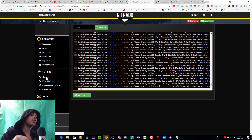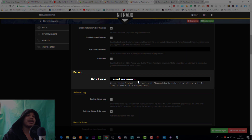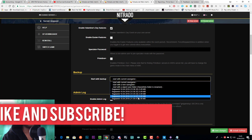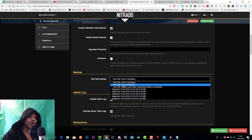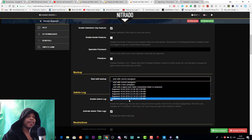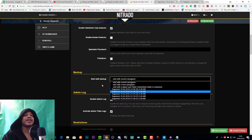First of all we're going to deal with the structures. In order to roll back structures, you want to go to General Settings, and then in General Settings we want to go to the backup option which will say 'Start with current save game.' You'll be able to go to a certain backup. You can't go that far back on a test server like this, but on your own server you will be able to go back a few days.